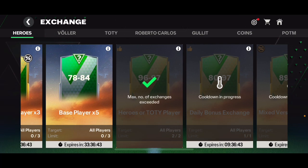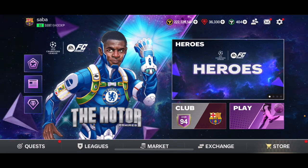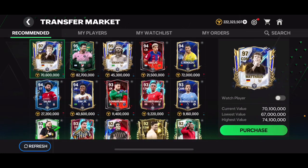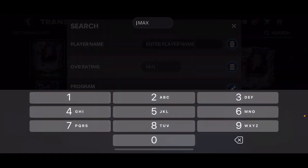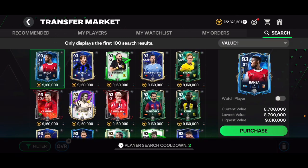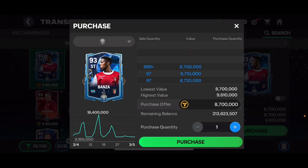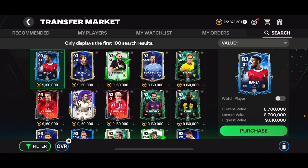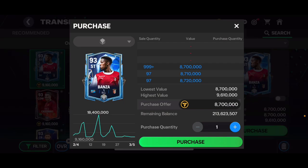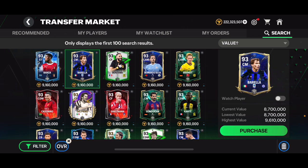So the next one should theoretically be a 95 overall exchange and we already know the requirements for that, so we can go ahead and invest our coins into it right now. Basically what we needed was two 93 overall cards first. This might be a bit risky because 93 overall cards didn't go up much during the last 95 overall exchange, probably because everyone expected the requirement to be three 93 overall cards. But I think 93 overall cards have a decent chance to go up right now — you can get them for 8.7 million coins, which is the minimum price.